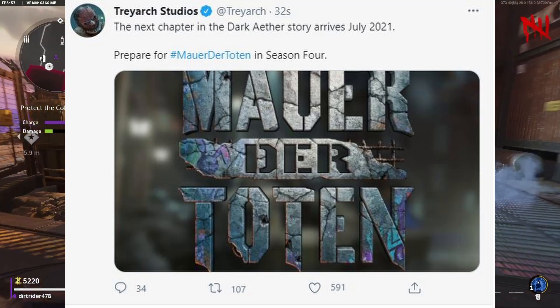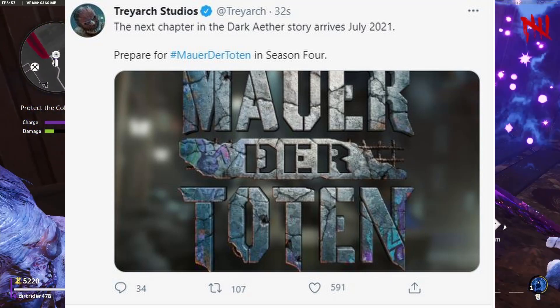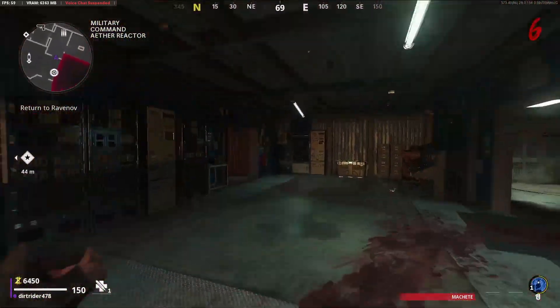Treyarch just won't quit, because after they released this information they tweeted again — just 32 seconds ago — about Mauer der Toten, saying the next chapter in the dark ether story arrives in July of this year. That is going to be two weeks away. I am just pumped for this map.